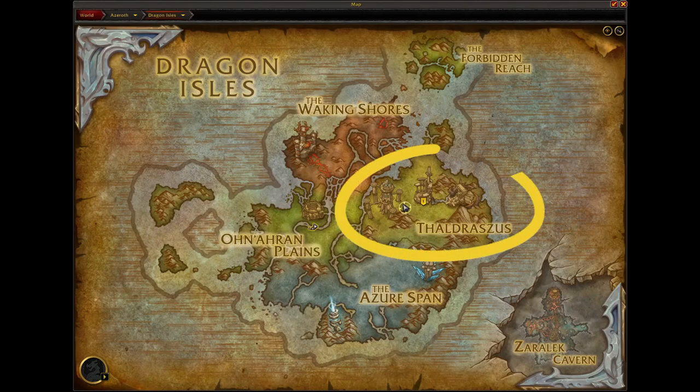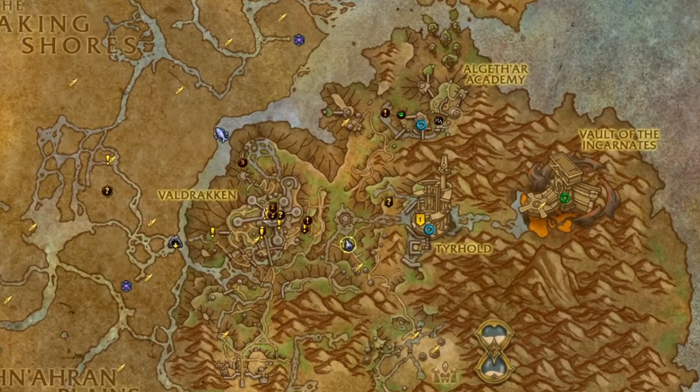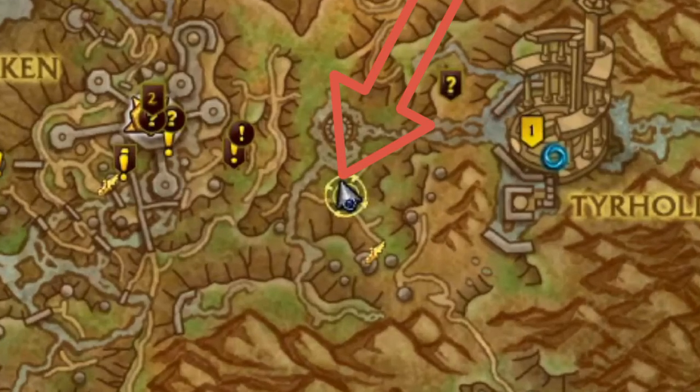To get started, we are going to be on the Dragon Isles, and you're going to go to Thaldrossis. Then you're going to want to come over to this location. Zooming into the map, you can see that there is a fork in the road, and that is where you want to be.